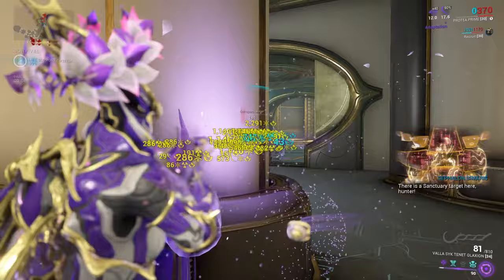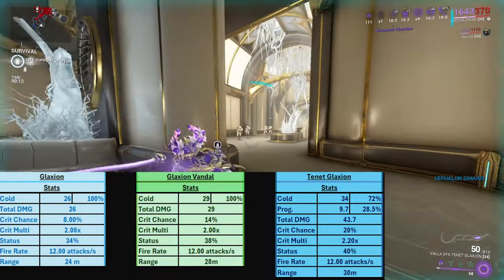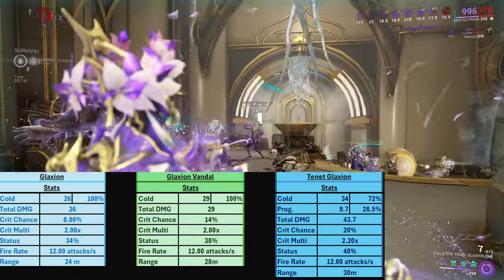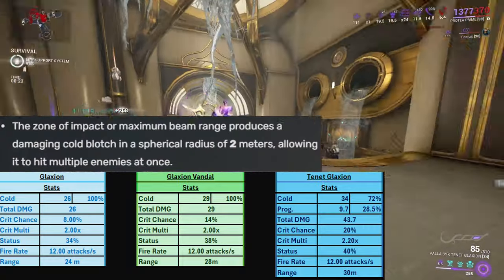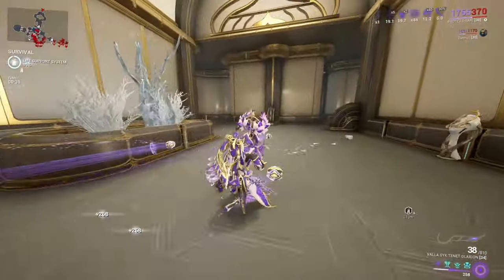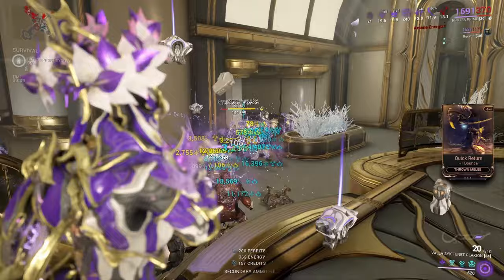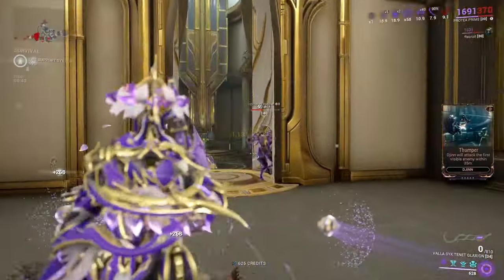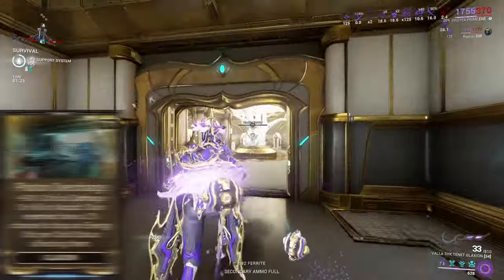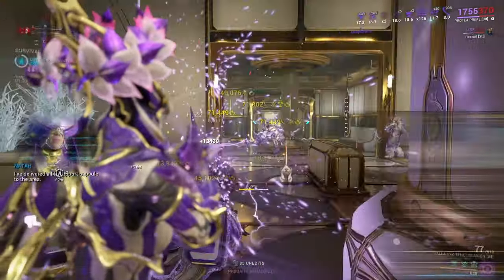Here we are in Steel Path. I was going to compare the Tenet version to the Vandal — I'll show a little spreadsheet comparing all three. The Tenet is overall superior because it's now a chain weapon, while the Vandal has an on-death spread mechanic and the base Galaxion has nothing special. The Tenet gets the Progenitor bonus and its overall stats are just higher. Photon Overcharge, the augment, is unfortunately not that good compared to the Sobek augment.